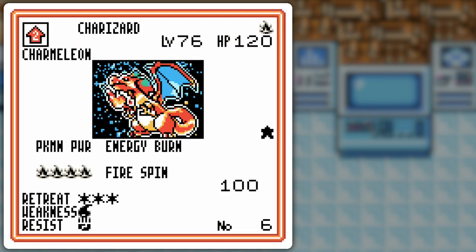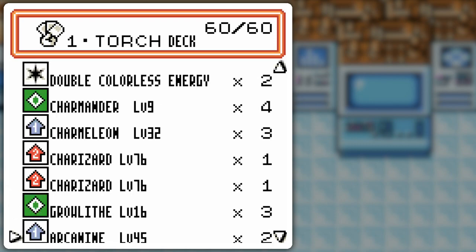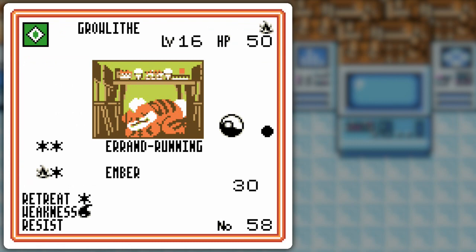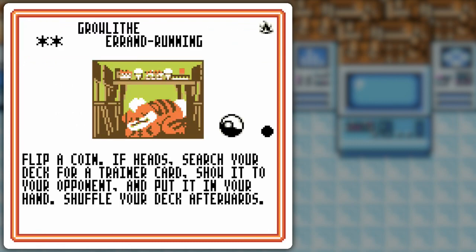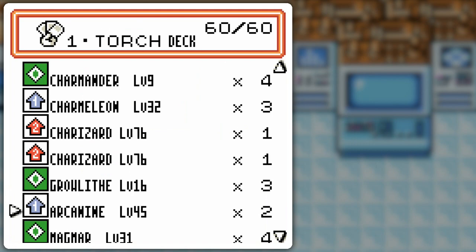I got both of these actually — it's the same card, same level, just different pictures; the promo thing. Growlithe works with double colorless energy — Errand Running. I can use that to pull trainer cards out of the deck, which should be pretty handy. Also regular Ember, discard one — you know the dealio with Ember.